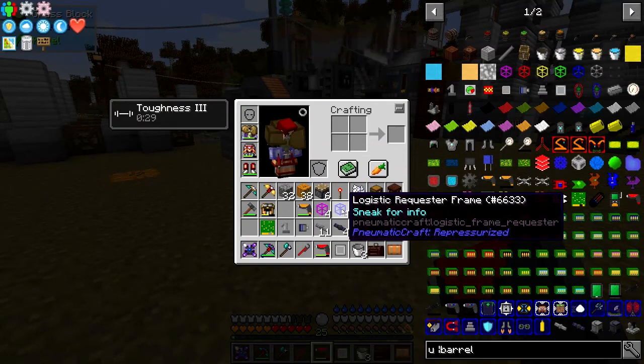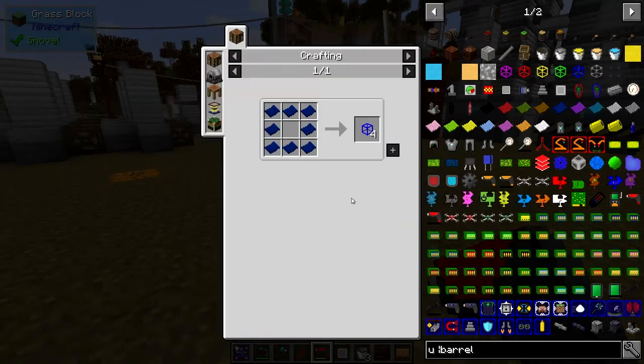Let's go back and have a look at the receiver — the request frame. This one is just eight blue plastic in a chest formation again, so that gives us these. Then to actually connect these things together, what we need are logistic modules.